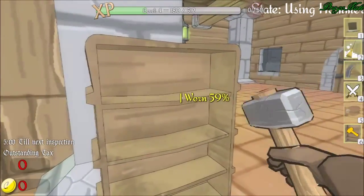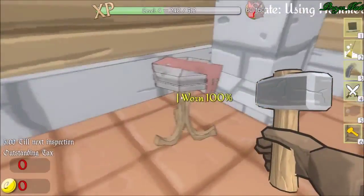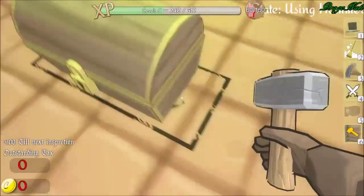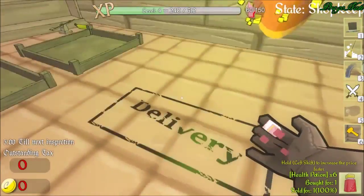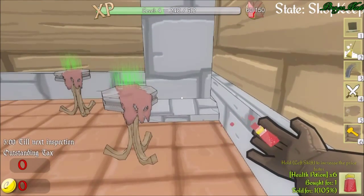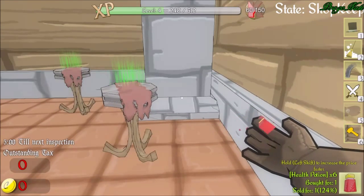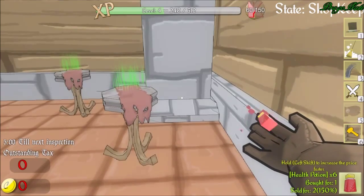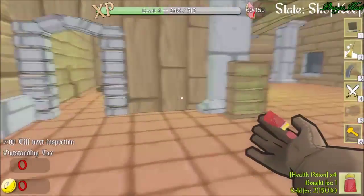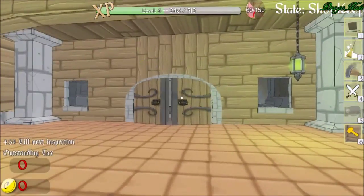I guess I should go fix that now. All of these should actually probably be fixed — or they already are. Never mind. I'm going to go grab my potions and increase the price. I was holding right shift for that, trying to increase the price faster. So I'll add a bunch of potions here and open the store.